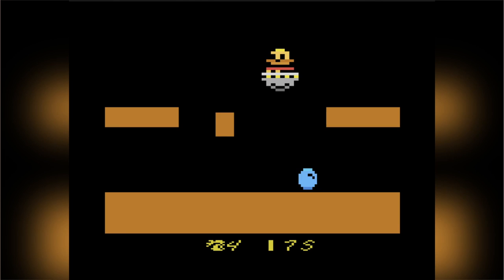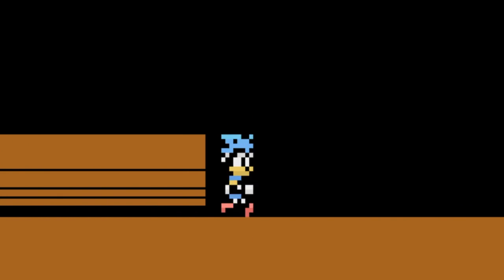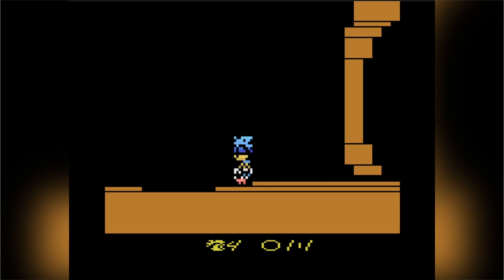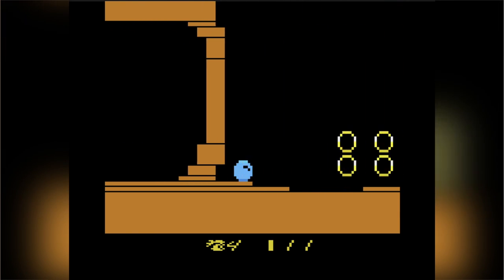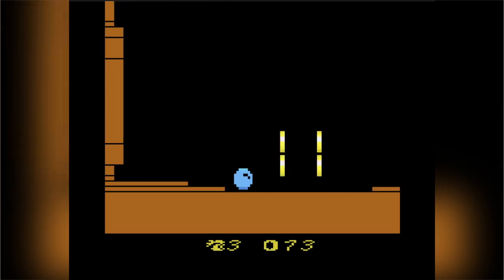Sonic lends itself well to the one-button control scheme of the Atari. After all, you just need one move: you jump, and then if you press down and jump, you spin dash. That's it. Holding down will still roll you into a ball, and look, there's even loops here! They're a little finicky, but holy crap, they accomplished loops on an Atari game.